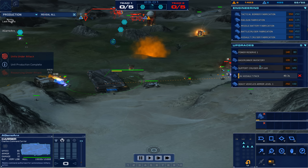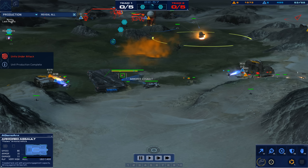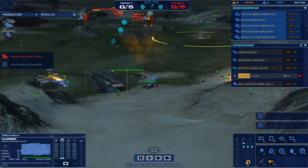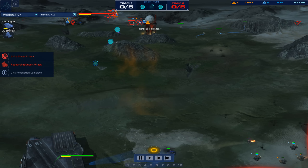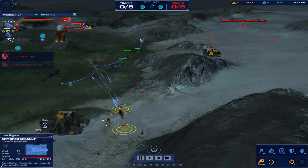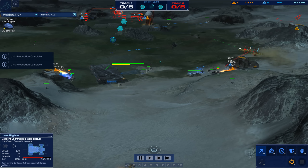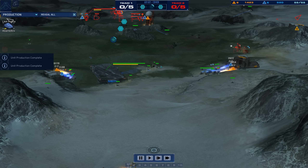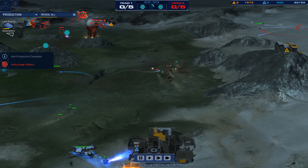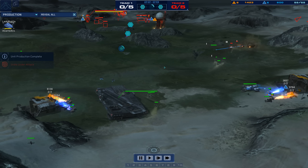He's got another support cruiser up and has even brought out an armored assault. No armor upgrades yet, but it looks like he's going for some LAV upgrades. Last Rites just taking a throttling from the Strike Fighters here early. The Strike Fighter strategy is paying dividends right now for A-Game Anx. Strike Fighters can be so devastating if they go unanswered — they have very nice area of effect damage.